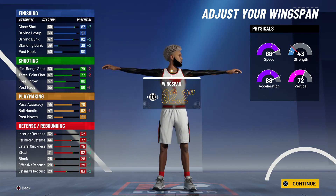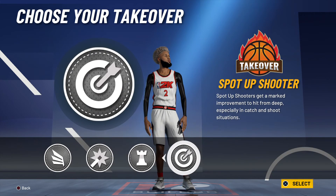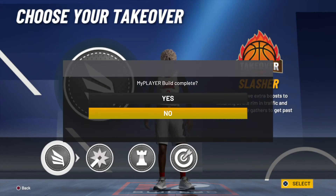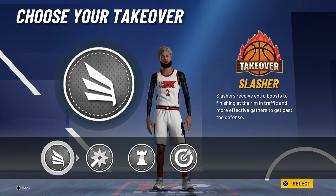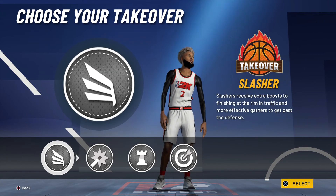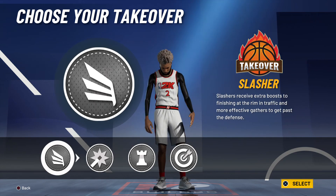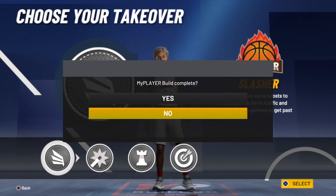Then you're gonna want to put your wingspan to 82.2. You can choose either shooting takeover or slashing takeover — I'm gonna go slashing takeover because it's the main part of this build. With slashing takeover activated you'll be able to shoot and finish, so I'm gonna go slasher.